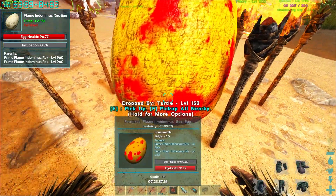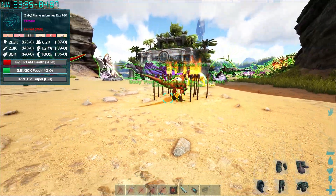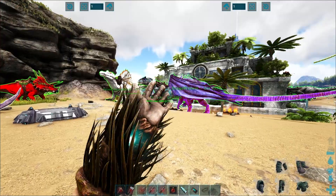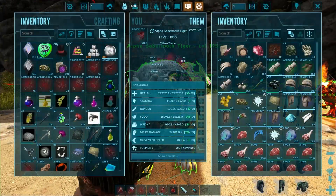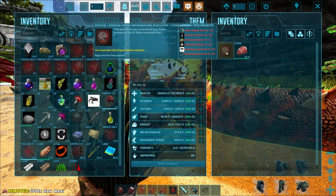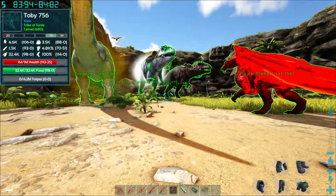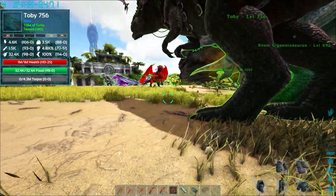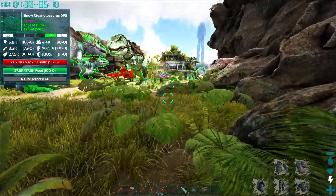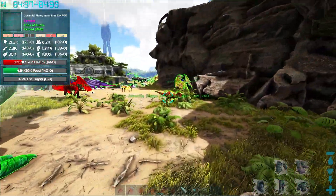Here we go - are we gonna get twins? No, just one, that's fine. We got a female Indominus Rex! I should put some food in your stomach to get you growing. I do have food - Indominus Rex, eat up. Now get out of the torches - I know you like the fire but get out of the torches. There you go.